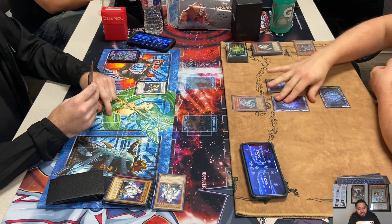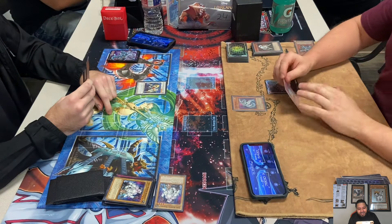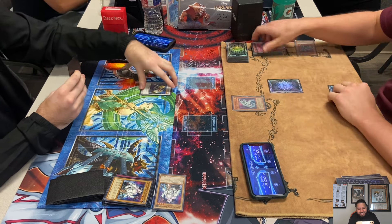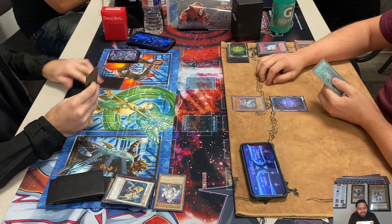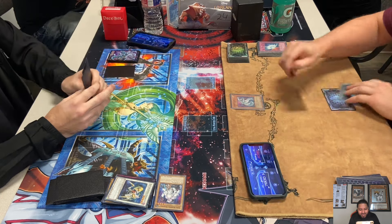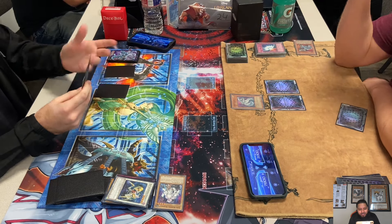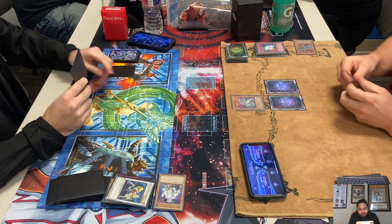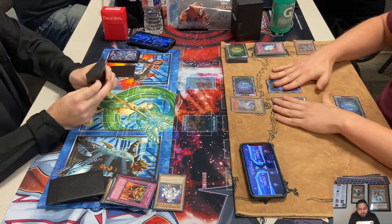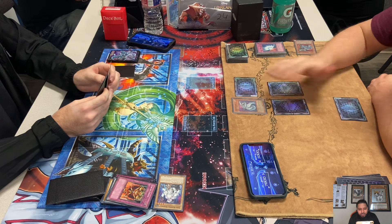Lynch chose not to contact either. Maybe Lynch had an out to the Catastrophe. Mirror Force hits the Catastrophe — why did either one of them contact? That's so weird. I was expecting at least one of them to contact. Now Lynch is up on cards. Here comes Jar of Greed — why did he Jar here, is he trying to draw into Gorz? No. Life points look like 78 to 33; Matt Burns is at 33.